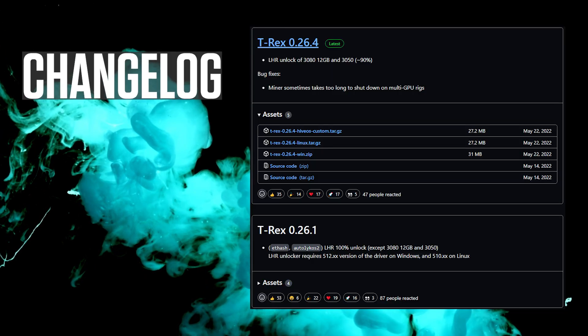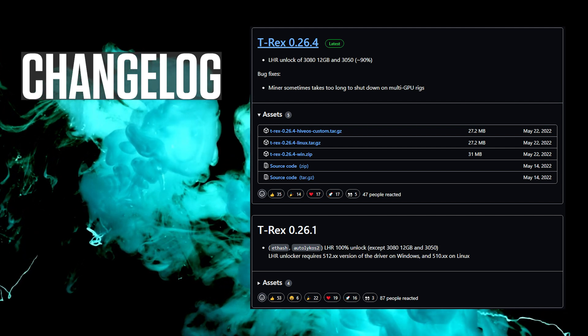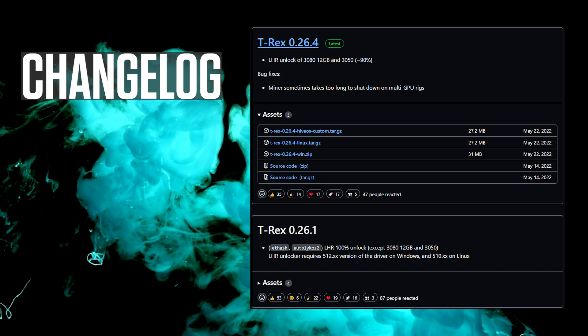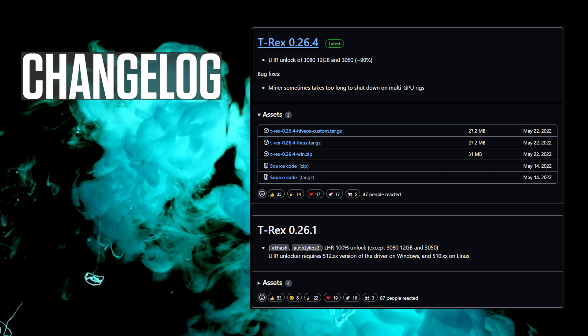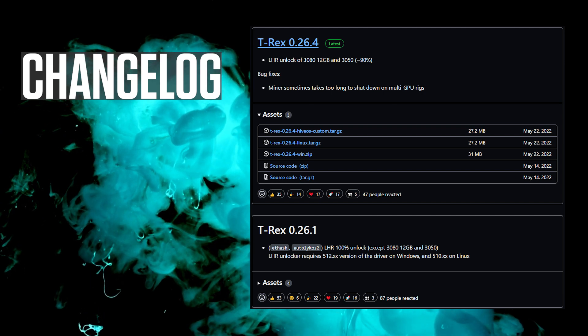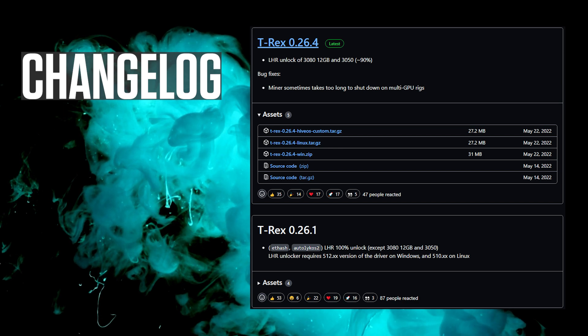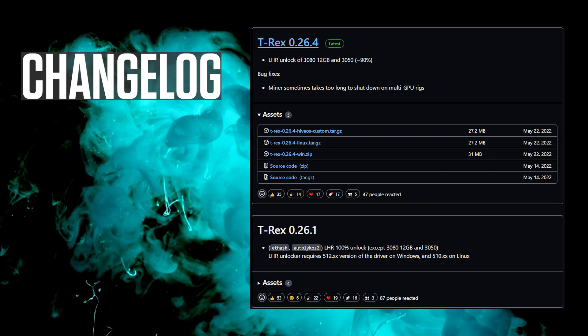Change log: T-Rex 0.26.4 contains LHR unlock for the RTX 3012 gigs and the RTX 3050 at 90%. And the version before, 0.26.1, is 100% LHR unlocked for all the other GPUs.